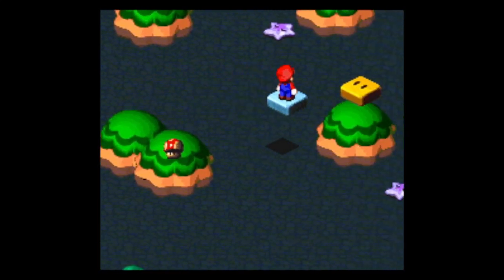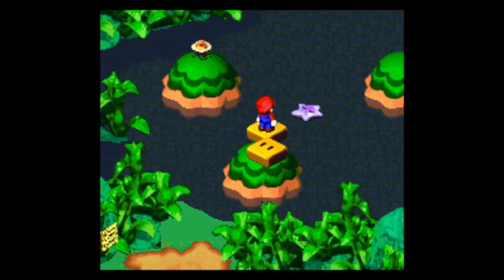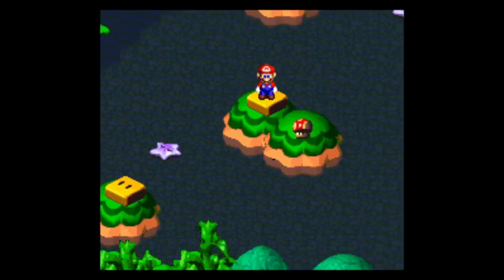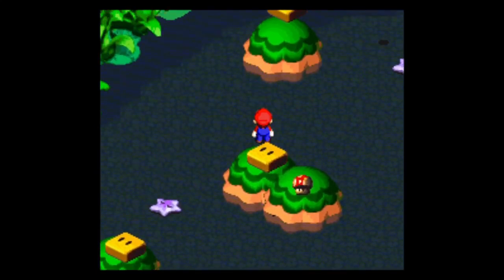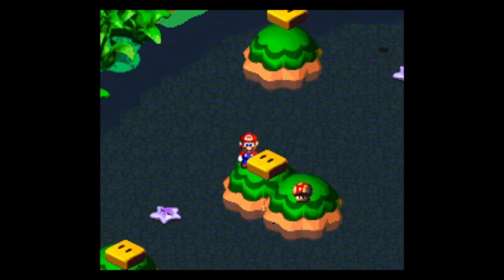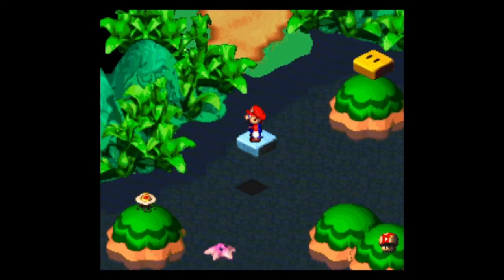Mushroom. I want to get that flower over there. Can I jump off? Oh, there's a block over there that probably takes us to the flower. There we go, got the flower. And fought the enemy.